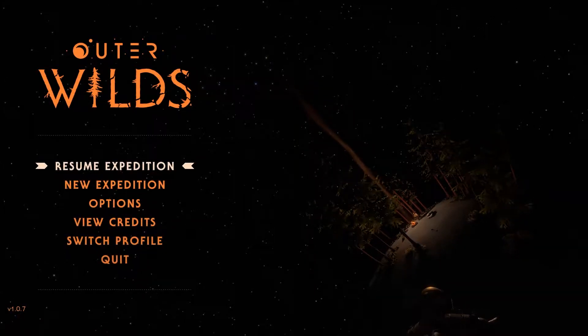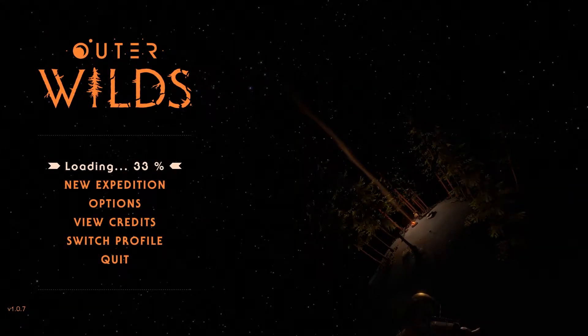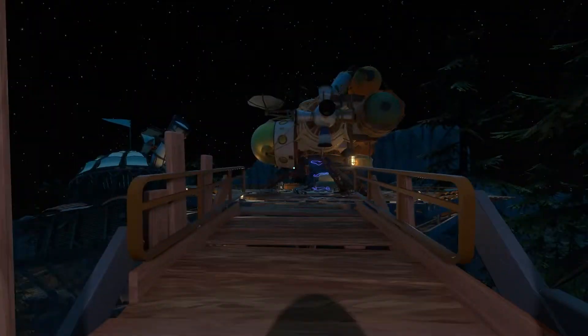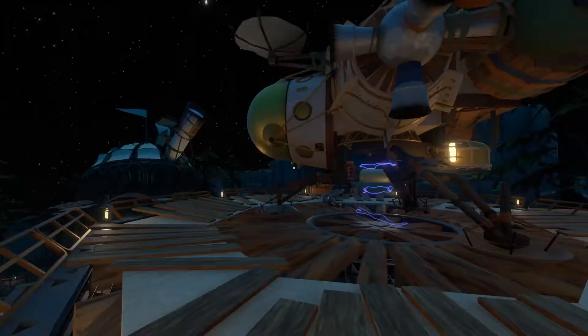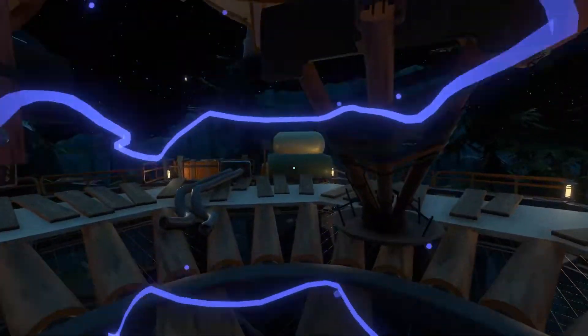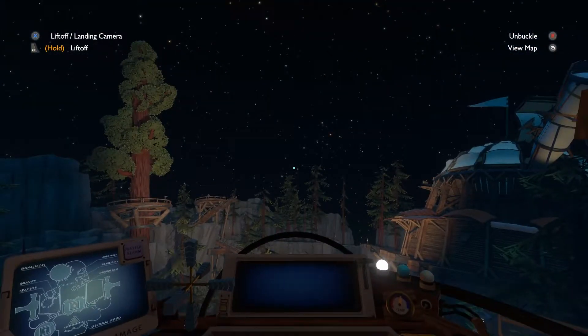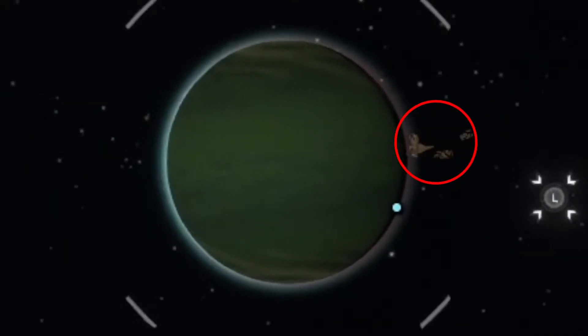Hey guys, I'm Rogue Gameplays and welcome back to Outer Wilds. I'm starting from the menu here just so I can see that initial explosion right off the bat and try to follow it — that's my goal for right at the beginning. There's something right next to the blue giant thing. I forget what it's called. I'm not going to follow what launched out of it right now. I'm just going to follow that wreck there.